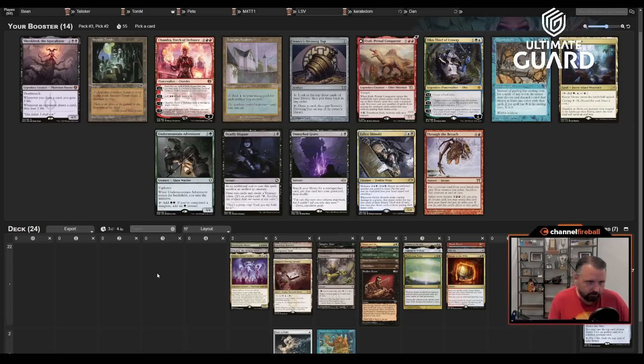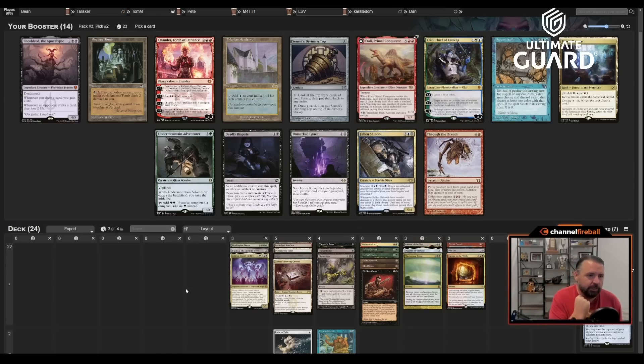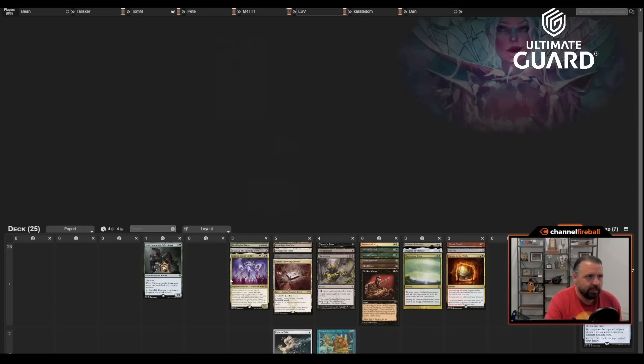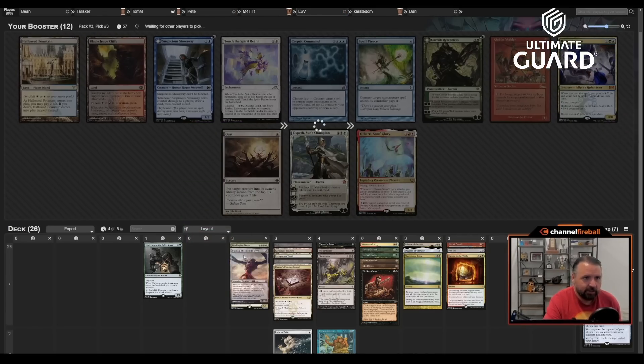There's a Tolarian Academy, an Itali, a Through the Breach, an Undermount Adventure, a Shieldher — what a pack. I can't take Academy. I'm not going to take Oko. I think I'm not going to take Through the Breach and hope it wheels — this pack is really strong. There are nine other cards people could easily take. Do I take Itali as another great creature to cheat into play, or Shieldher as a great card to cast? I think I just take Undermount Adventure with Grim Monolith and Mind Stone to accelerate it out.